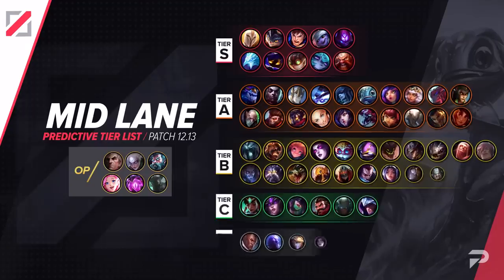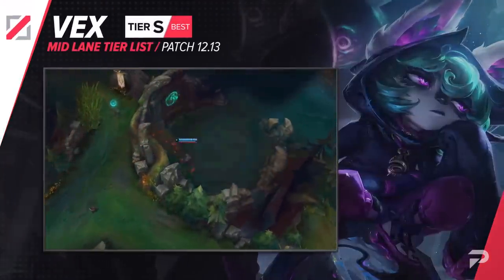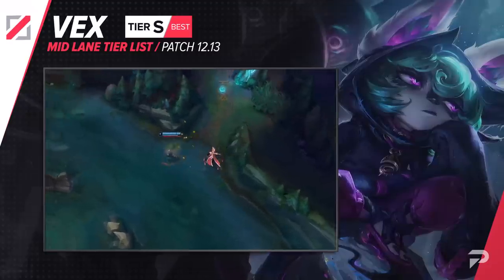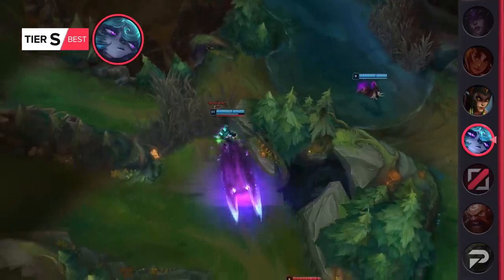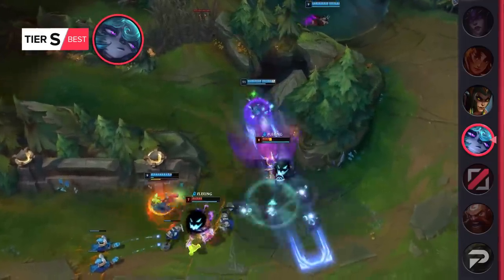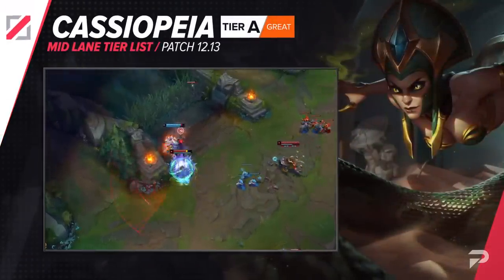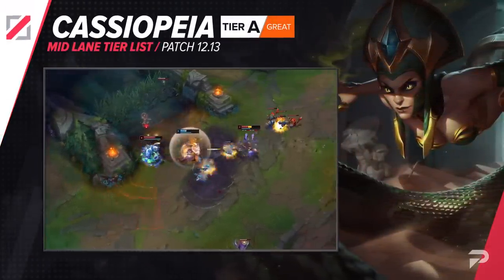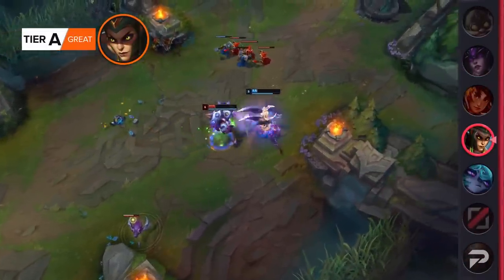Now, here's our mid-lane tier list. With the buffs that she's getting this patch, we're moving Vex up to the S tier. The buff may seem small, but Vex's Q is her bread and butter, so taking off a second of its cooldown and upping the AP ratio by 10% can have a pretty big impact on both her laning and teamfighting. Cassiopeia gets demoted down to the A tier. She's good, but with so many champions in the OP and S tier for this role, competition is fierce, and a champion needs to be really strong and consistent to hold a spot in those tiers.